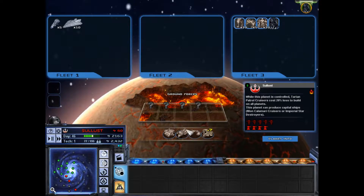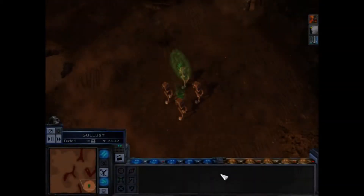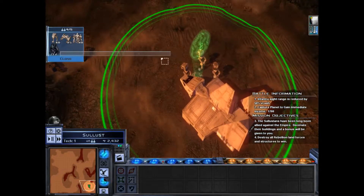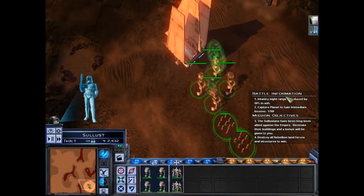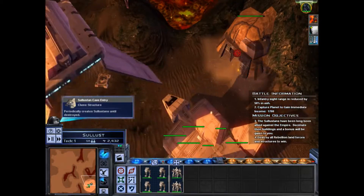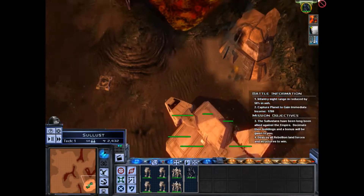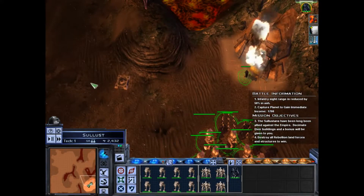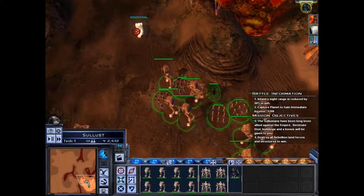Now we'll move on to Sullus. We'll have a barracks and a light factory to deal with, so they can put out some troops. Lord Vader has landed. The Sullus teams are causing their ruckus. If we destroy their dwellings that'll make it easier for us. Also we have ash to deal with — ash reduces the sight range of our infantry by 50%.